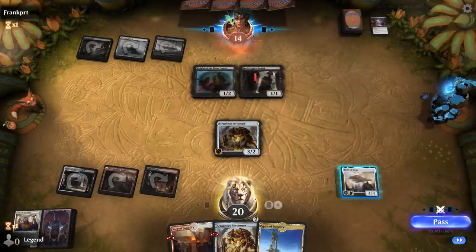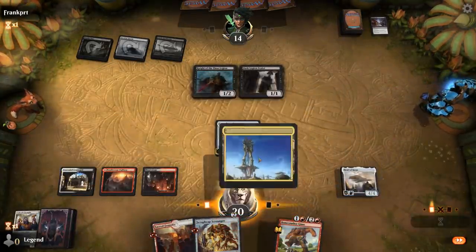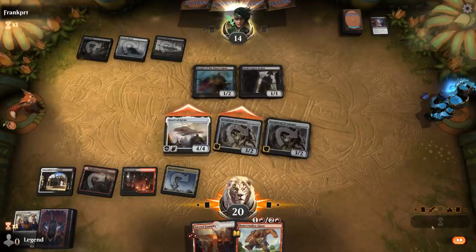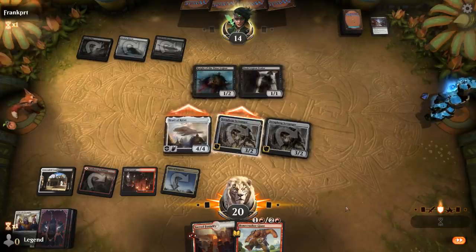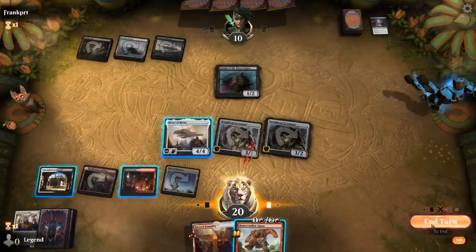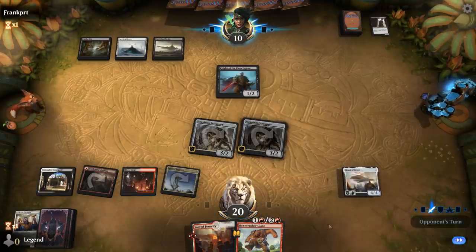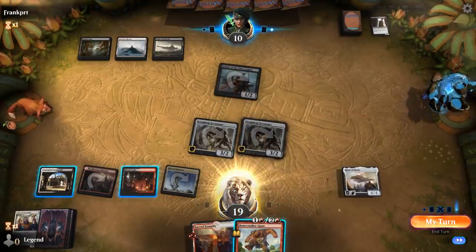I can play second Scrounger, crew Heart, hit for seven. Stomp is also excellent here — if they double block we can Stomp. Although I'm probably going to end up killing Knight of the Ebon Legion regardless. I'll wait until the opponent's turn. If they Thoughtseize me again I can Stomp in response. If they hit me for one that's fine. If they pump, we can once again Stomp in response. The one damage shouldn't matter. Opponent passes, so they're holding up removal, but I can just Stomp their face now too.